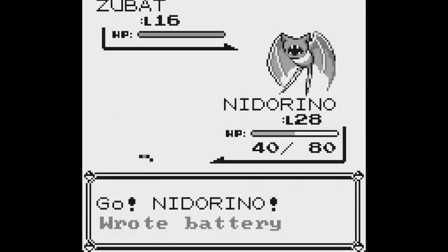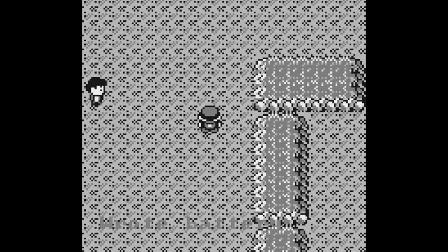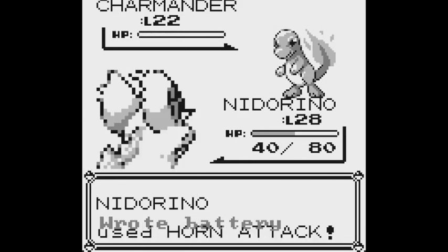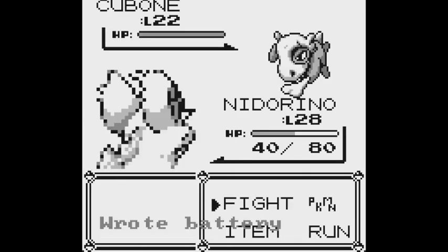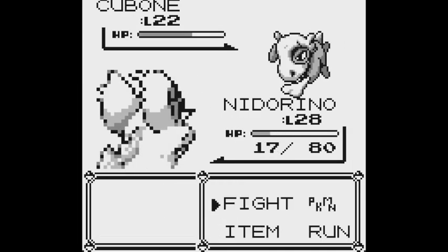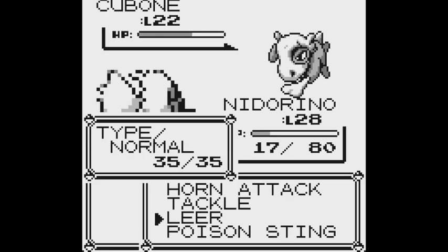Over here, up here. Horn Attack. Is that a guy? Yep. Horn Attack again. Cubone — how much does it do? Not very much. Can't really get it, because Horn Attack is normal damage but it also has really hard defense.